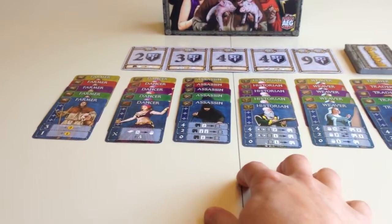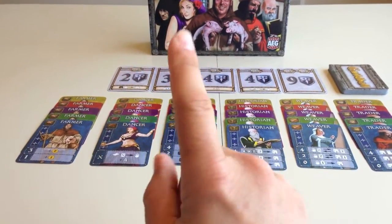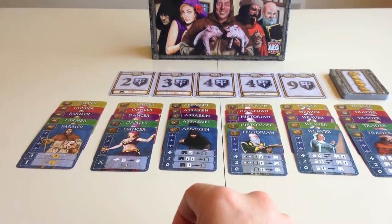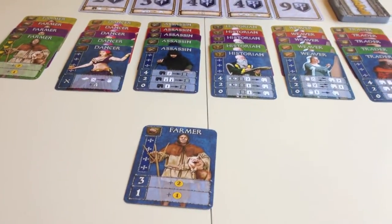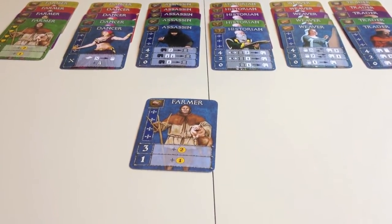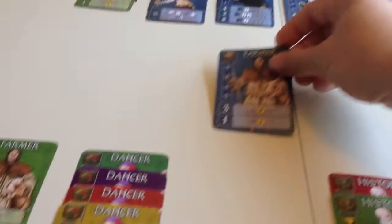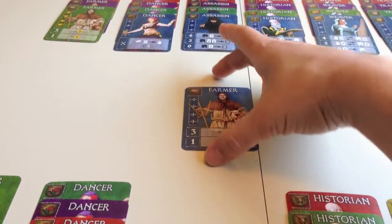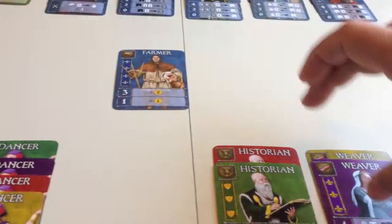So how do we go about doing this? On our turn we have two actions which can be chosen from three different options. The first option is to play a card from our hand. We'll pretend this blue farmer right here was in our hand. When you play a card, you do not immediately put it into your ongoing chapter in front of you. You put it in front of your chapters, and only at the end of your turn do you take all these cards and put them into their corresponding chapters.